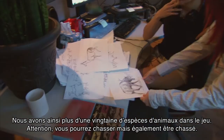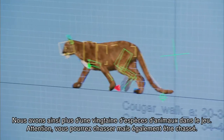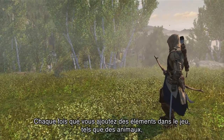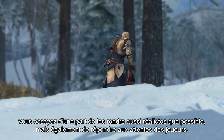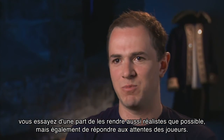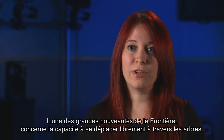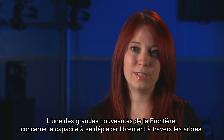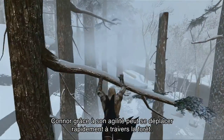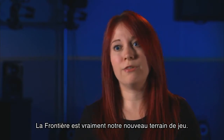We have over two dozen different species of animals in the game, and there's an entire hunting loop that you can engage in. Whenever you're building elements such as animals, you're halfway trying to be real and halfway trying to fulfill that fantasy of what people expect. One of the great new features in the frontier is the new tree running — Connor being really fluid and able to navigate through the trees. The frontier is really our new playground.